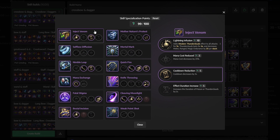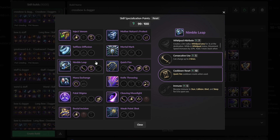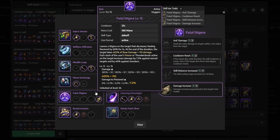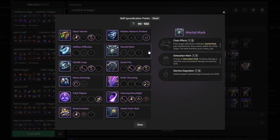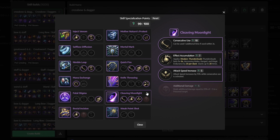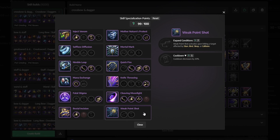For skill specialization: for Inject Venom, select Lightning Infusion and Cooldown Reduction. For Selfless Diffusion, don't get anything. For Nimble Leap, select Consecutive Use and Cooldown Reset. For Mana Exchange, get Skill Effect Enhanced. For Fatal Stigma, get only Damage Increase. For Brutal Incision, get Thunderclouds Bombing. For Mother Nature's Protest, get Lightning Arrow. For Mortal Mark, don't select anything. For Quick Fire, get Minimum Chain Fire, Damage Increase, and Cooldown. For Knife Throwing, get Additional Hit. For Cleaving Moonlight, select Consecutive Use, Effect Accumulation, and Attack Speed Increase. For Weak Point Shot, don't get anything.